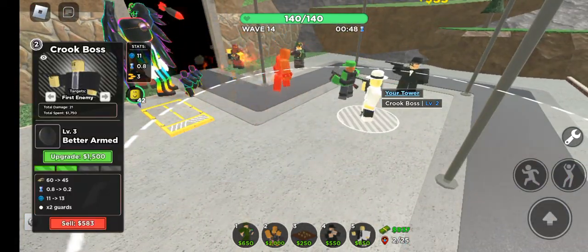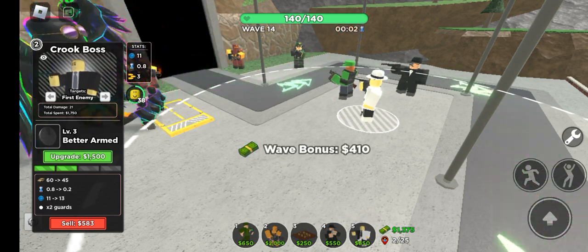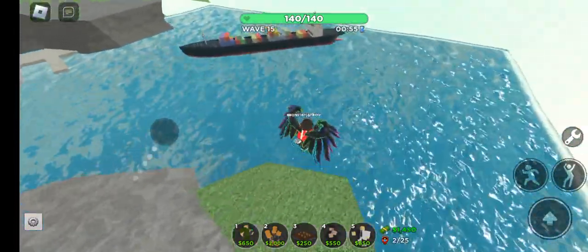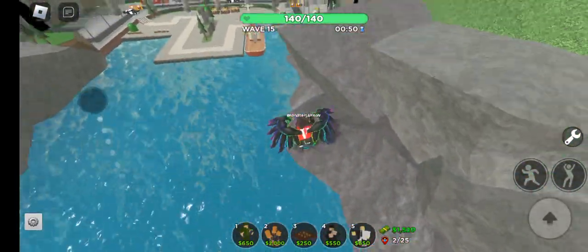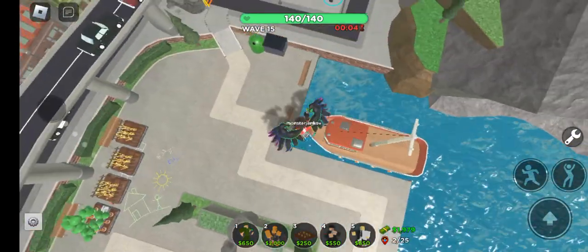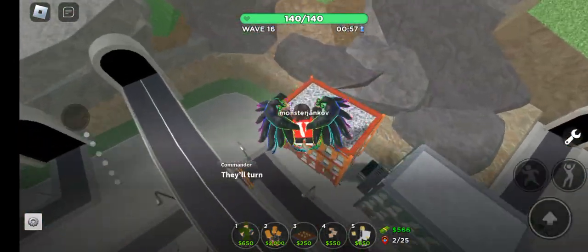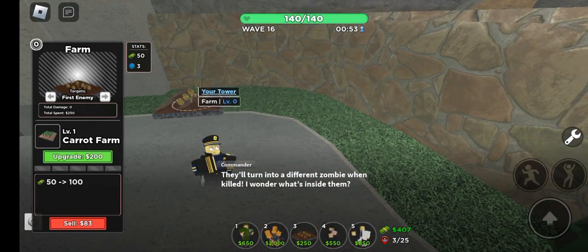It's not that difficult if you have a high-level strategy. Molten mode is one of the easiest modes to ever exist — I mean literally, I just want to tell you, you can literally win with any kind of tower, even the worst towers, and still beat molten mode, as long as you have a good placement or a good strategy.